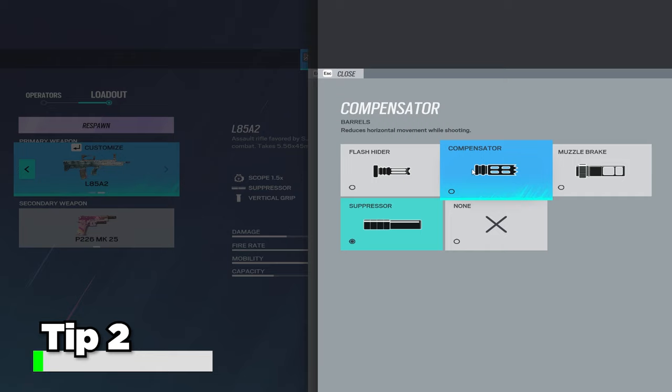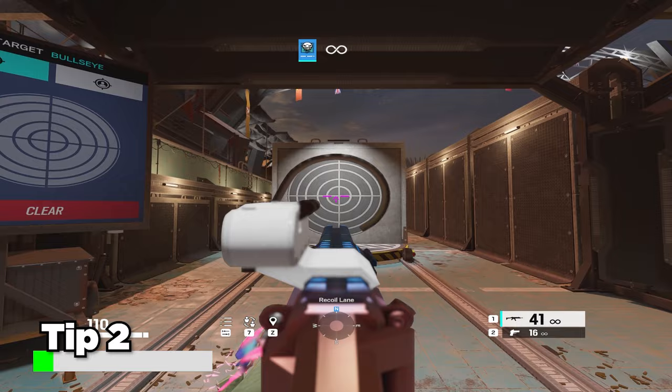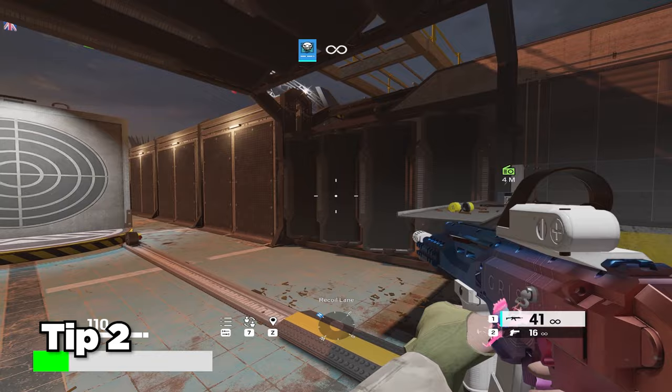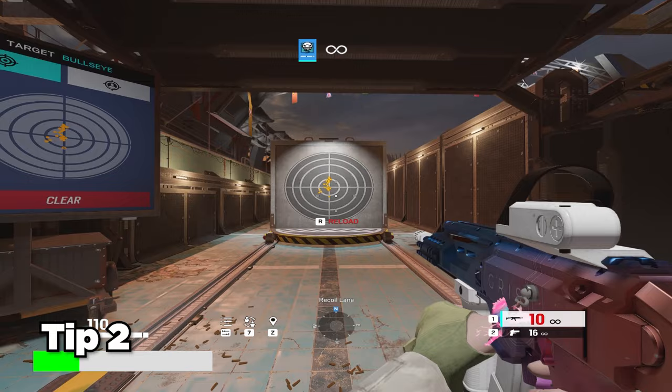On console you want to put a compensator on pretty much anything. This is because with a joystick it's much easier to control up-and-down recoil than right-to-left recoil. PC players don't have this problem because they have around 20 different muscles in their arm and hand that can control recoil simultaneously, so compensator is not as necessary. As you can see, Ela's Scorpion with a compensator on makes the side-to-side recoil pretty easy to control — it just has a lot of vertical kick.